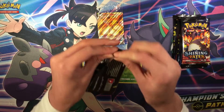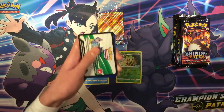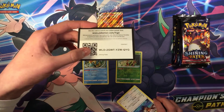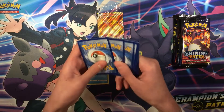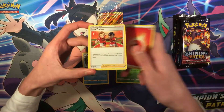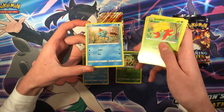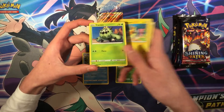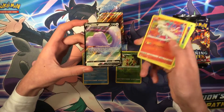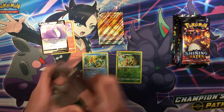Next booster pack — here's the code. Cards: Finneon, Gym Trainer, Cramorant, Floatzel, Eevee, Duraludon, Morpeko, Cacnea, Raichu Amazing Rare, and Ditto V. Starting off with a pretty good start, so let's grab some sleeves.